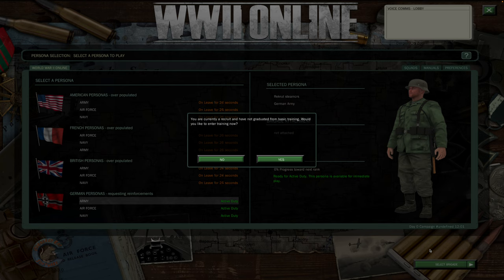Now because it's your first time logging in, it will say you're currently a recruit and have not graduated from basic training. Would you like to enter it now? If you hit yes, it will take you through a series of tutorials — they're a little clunky but they do the job to give you some basics.